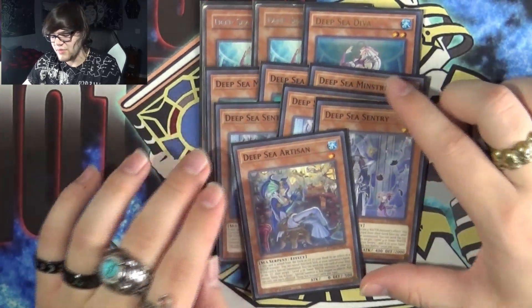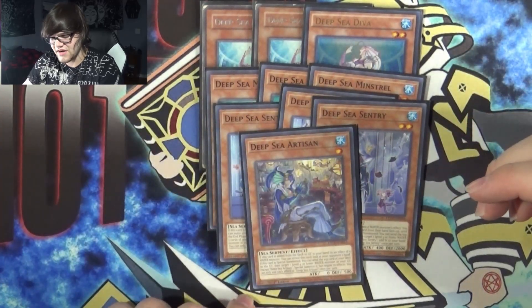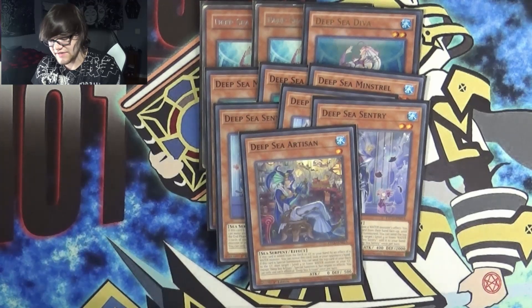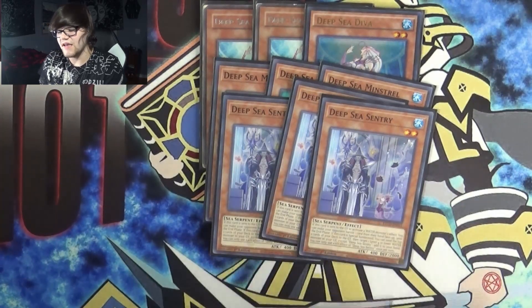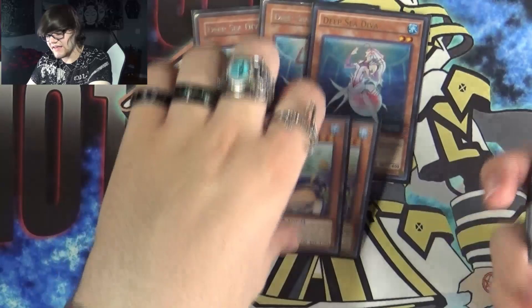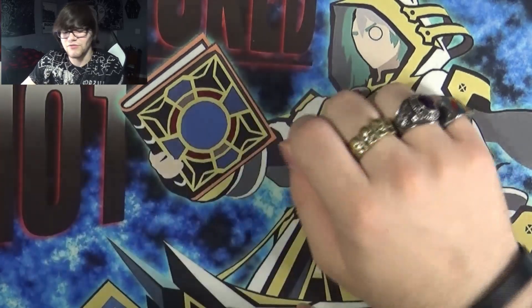I don't personally like Artisan, but it does have a neat effect when it's special summoned. Its other effect is: if this card is added from the deck or graveyard to your hand by the effect of a water monster, you can reveal this card and look at your opponent's hand — which is kind of pointless since you're going to look at your opponent's hand anyway with Minstrel. If special summoned, you can send the top card of your deck to the graveyard, then target a level 4 or lower water in your graveyard, except Artisan, and special summon it but negate its effects. The reason you'd want to special summon this is off of Prima Donna to synchro into an 8 and get another monster back on field. You could cut Artisan altogether if you really want to.